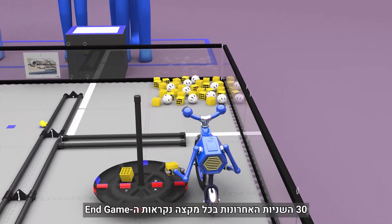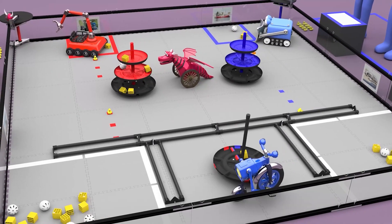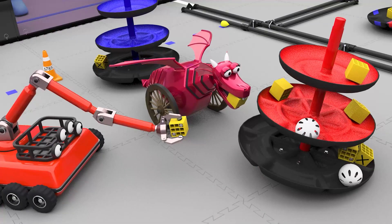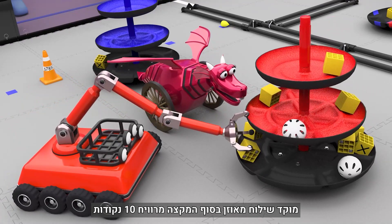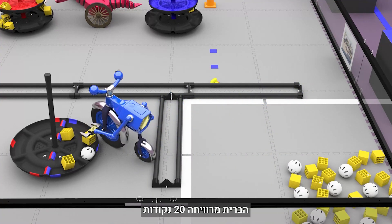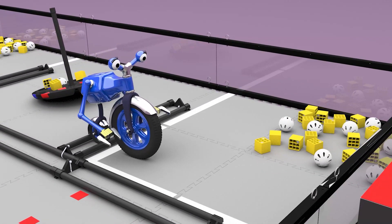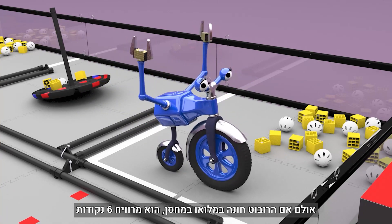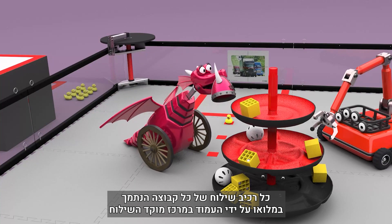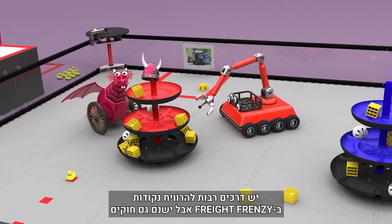The last 30 seconds of the driver control period is the endgame. Robots may continue scoring freight, and there are also ways to earn bonus points. Delivering a duck or shipping element to the floor earns the alliance 6 points. A balanced shipping hub at the end of the match earns 10 points. If an alliance's section of the shared shipping hub is in contact with the tile floor, that alliance earns 20 points. Robots parked in a warehouse earn 3 points; however, if the robot is parked completely in the warehouse, it earns 6 points. Each team's shipping element, fully supported by a shipping hub center pole or another team's capped shipping element, will earn 15 points.